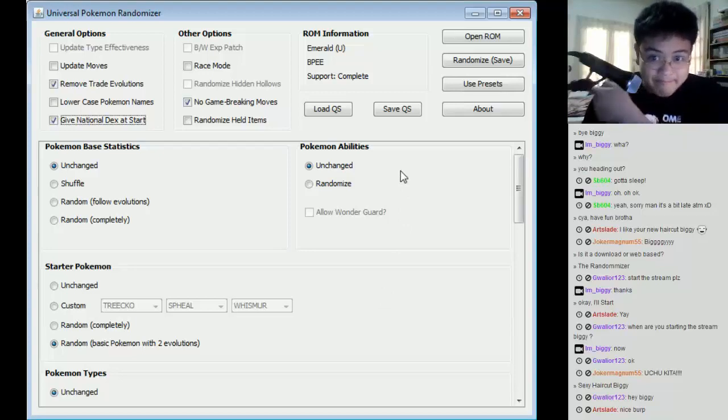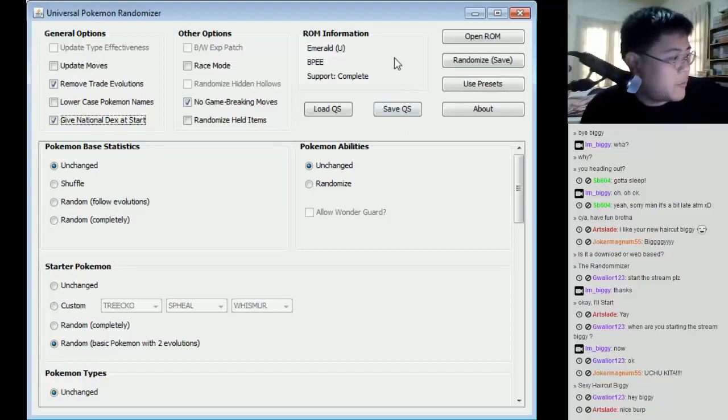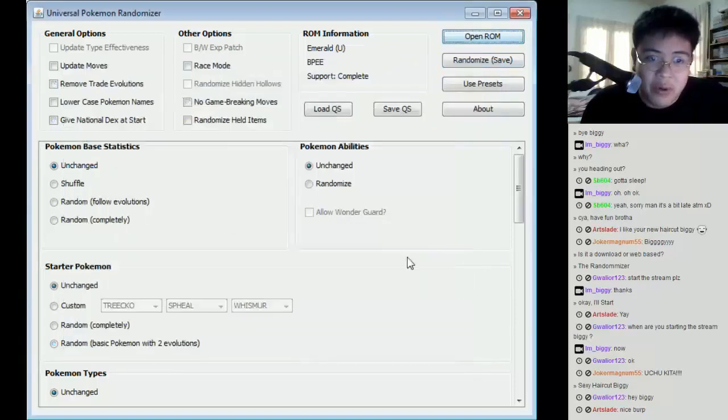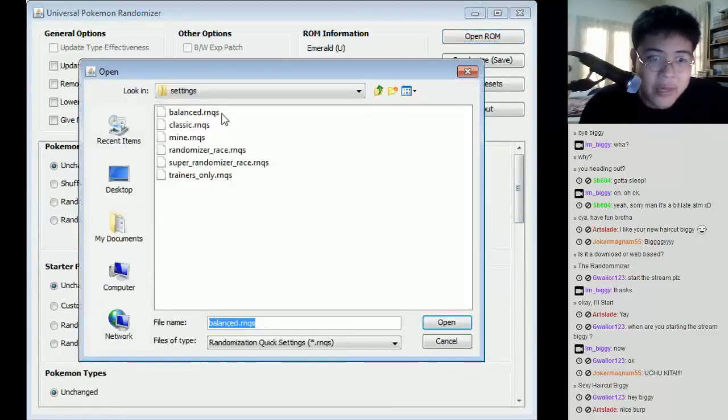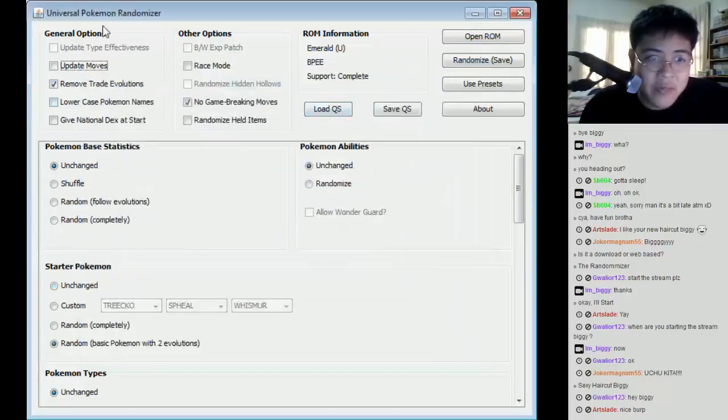This thing over here is the randomizer itself — the Universal Pokemon Randomizer. I'll post the link on the actual video. I'm actually redoing the series because the first set of footage I failed miserably and things died a lot. I'm going to open a ROM, which is the randomized Emerald ROM. You'll need Visual Boy Advance and a legal copy of the ROM to do this. I'll post the download link after the stream. I'm going to load a quick save, and the best preset I think is the balanced one.